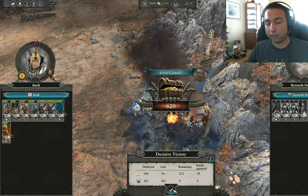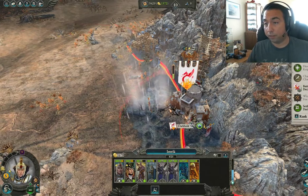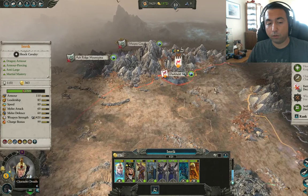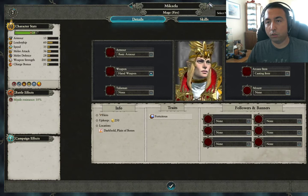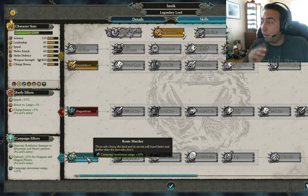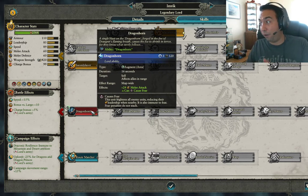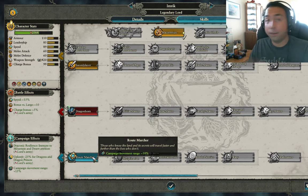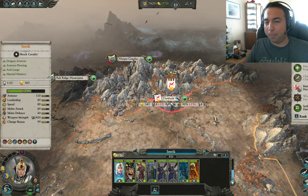Decisive victory! We took 76 losses, which is unfortunate, but they cannot remain. We're going to occupy — we need this province. And look at that, we got a weapon. We already have a star lance so we can give our mage a plus eight versus large. Now let's upgrade Emric — I always start with Route Marcher. That 10% movement bonus is huge; start it at the beginning of the game so you always have it. Don't do it later. Get value from it now. I know you want the Dragon Horn but we don't need it yet — get Route Marcher first.